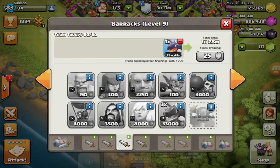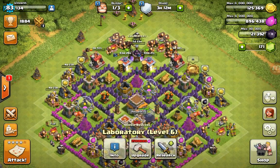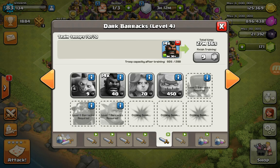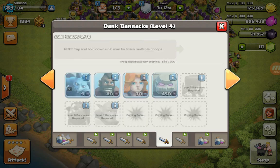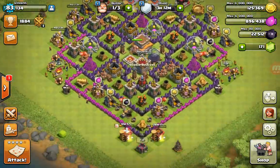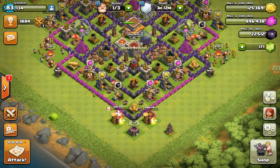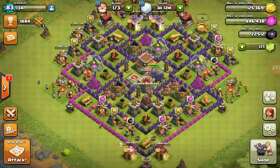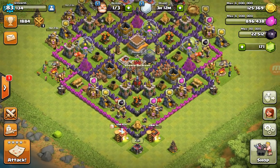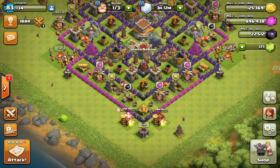I'll be doing that too because I want to save my dark elixir. The second trick works like this: a level two hog rider costs 45 dark elixir while a level one hog rider only costs 40. So what you do is train all hogs at level one for 40 dark elixir each, with your army camp full so they don't actually train, then wait until your hog rider research reaches level two.